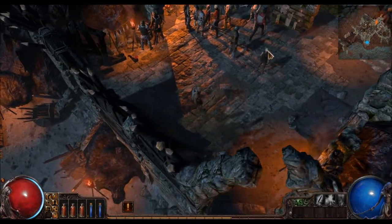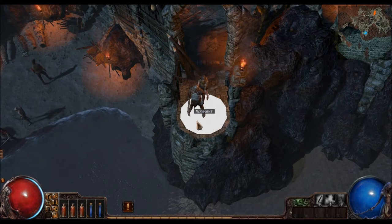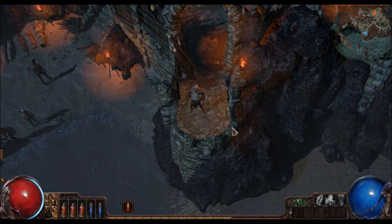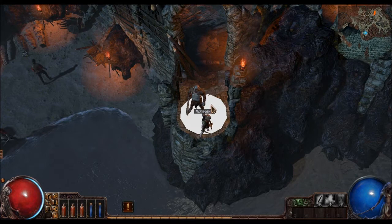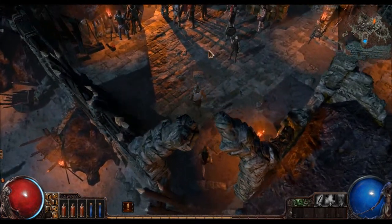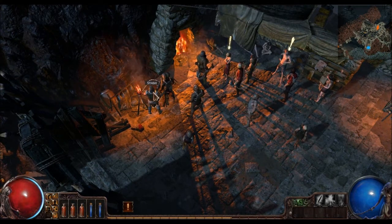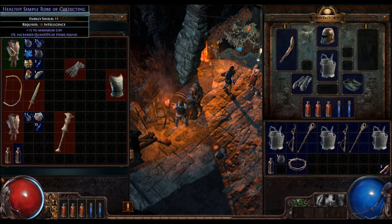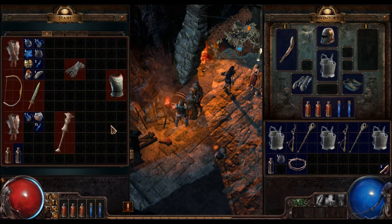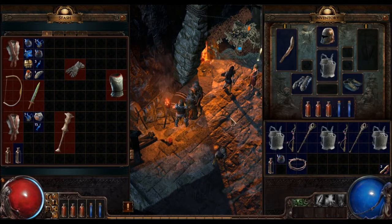A quick rundown of the camp. Over here we've got a waypoint - they need to work on that, I don't know if it's my video card but it will probably be a nice glow effect rather than turning the whole thing white. Similar thing to the doorway - it just doesn't look nice at the moment but I'm sure that's something they're working on. We have a stash over here which is a shared stash between your characters. I've played this a little bit before today and I've got a few items in here already. I can move items out of my inventory into the stash and vice versa.